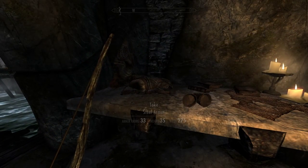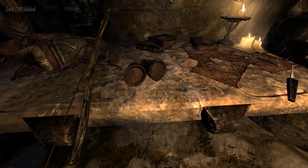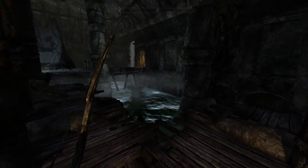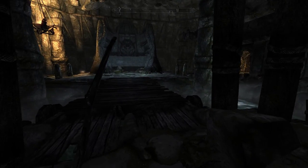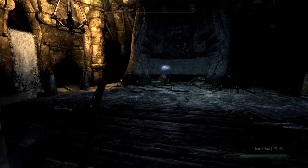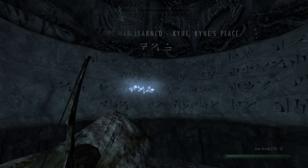Let's check out this table. Steel armor — if I had the weight, I'd take it. Burial urn with 10 gold. Another coin purse with 28 gold. Hide bracers. I can hear the call of the Dragonborn, as it were. Let's just take a look across here. Word of Power learned — Kyne. Kyne's Peace.